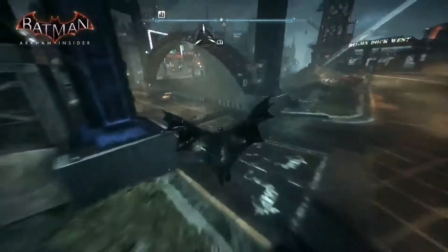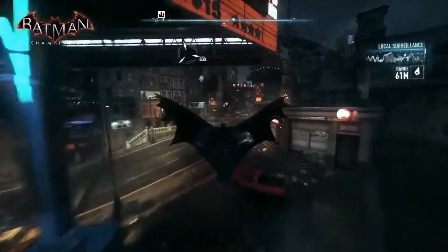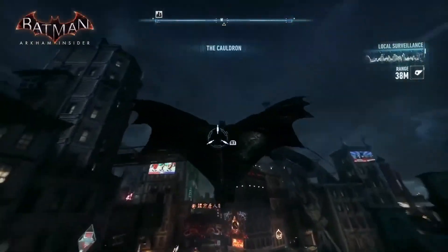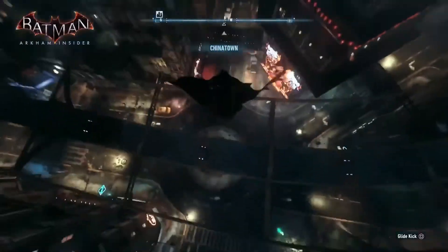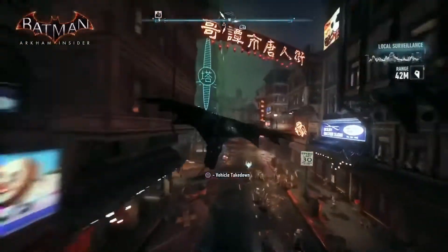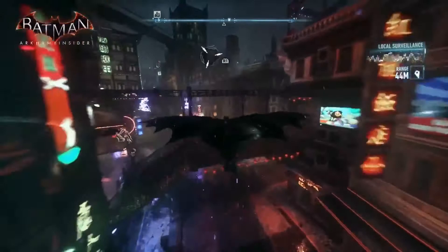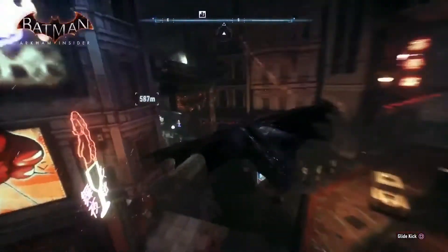This is much faster than you can in Arkham City as well — much faster. We've got diving from much, much bigger heights, so you get a lot more speed up. You can keep that glide going really fast. I'm going to the Chinatown area here. This is one of my favourite parts of this island — it's got that neon reflecting off wet asphalt, all the ambient lighting that the team has worked so hard to create.